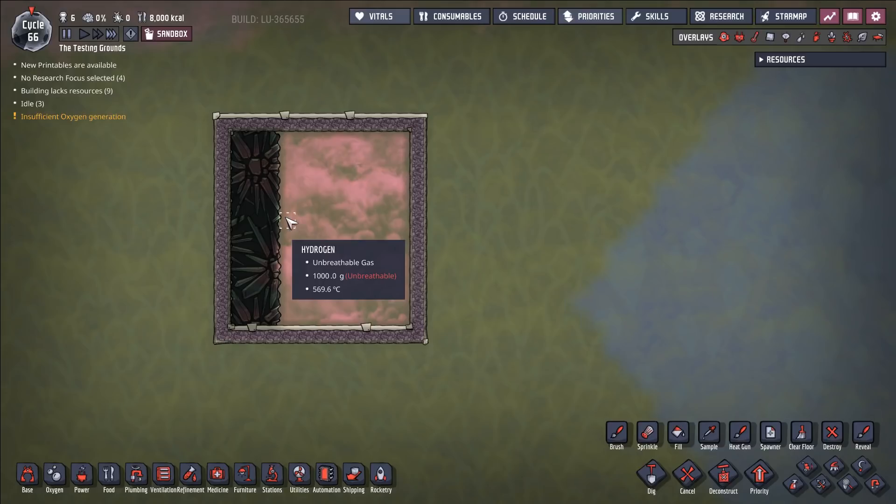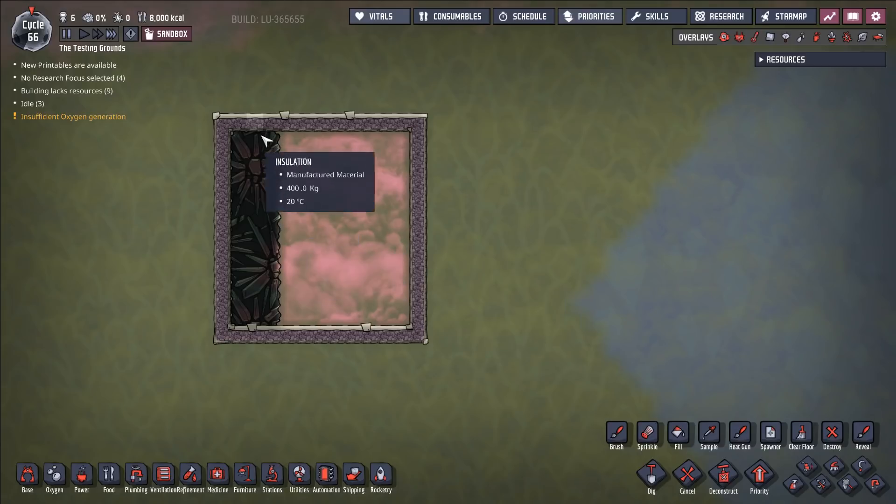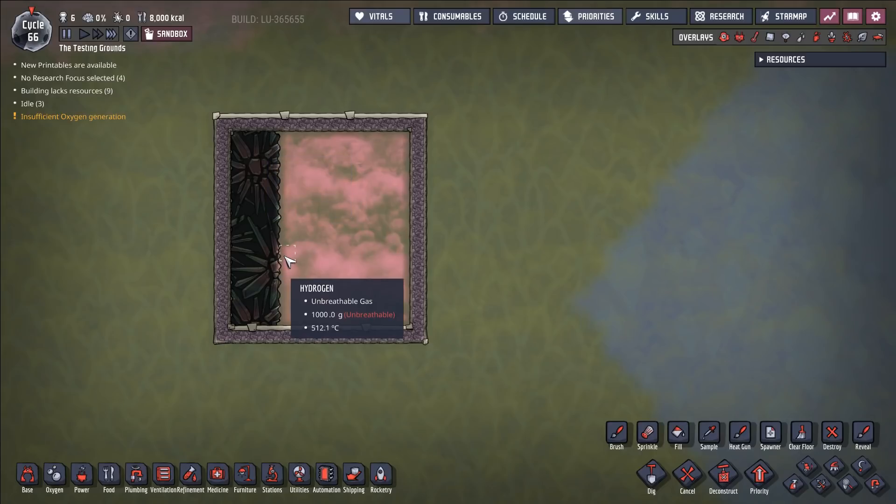I've seen plenty of videos showing how to do the Abysslite bug, where you use the Abysslite to either super cool or super heat things basically for free. But I thought: that's one, too boring, and already been done before, and also Clay is probably aware of the problem — it's probably going to patch this bug out very quickly.